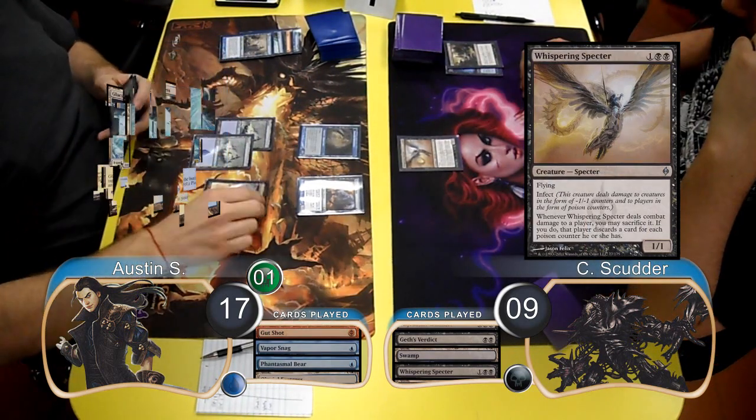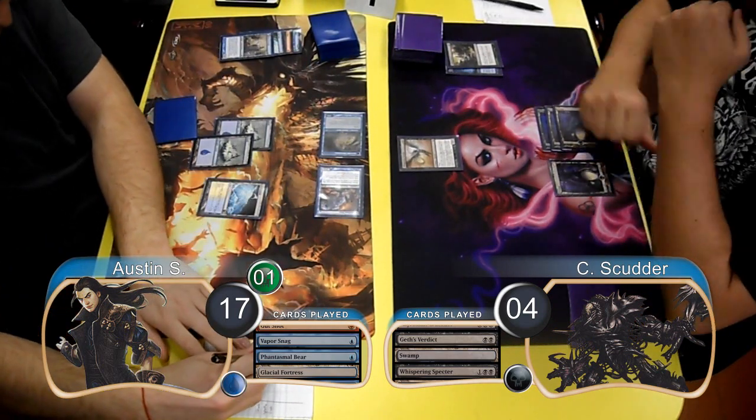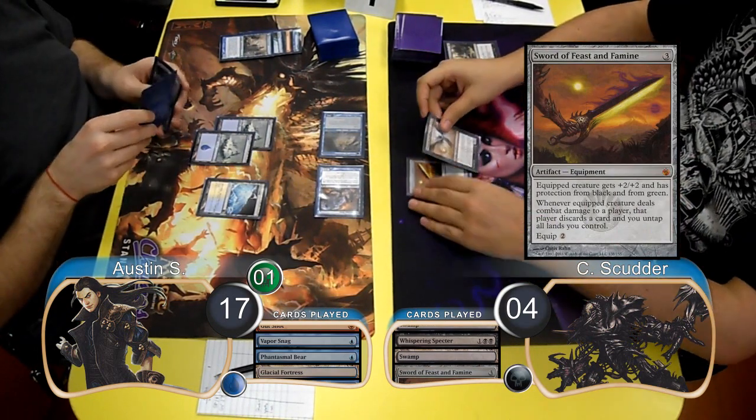Austin then laid down a Glacial Fortress and attacked with his Aberration and his Bear for another 5 damage, dropping Scudder down to 4 life. Then on Scudder's next turn, he started off by laying down a Sword of Feast and Famine. He then equipped it to his Specter and attacked.